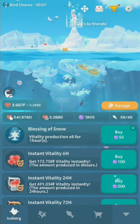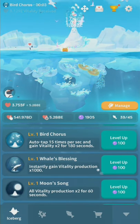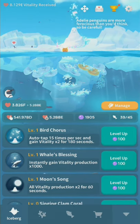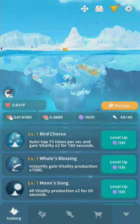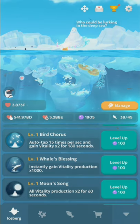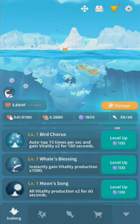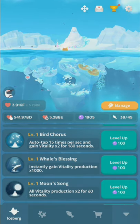I would recommend not spending pearls on any of those instant boosts. Down here at the bottom is where we upgrade our skills — Bird Chorus, Whale's Blessing, these are the things. Skills upgrade infinitely in this game; no one has found a limit below skill level 75. So don't upgrade thinking you'll max them out, because there isn't a max and you will run out of pearls no matter how many you have.